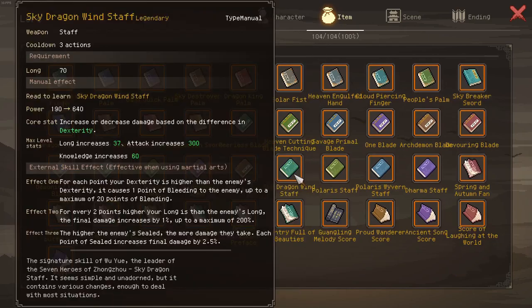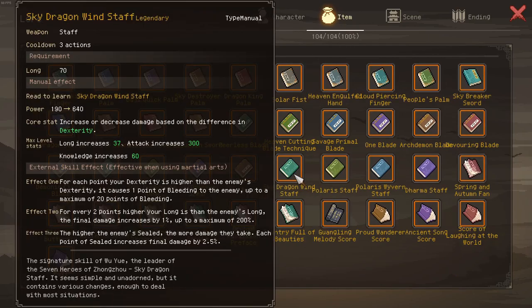We got a new manual, the Sky Dragon Staff. It offers up to 200% damage, making it the best staff manual. However, it requires a lot of long — you need at least 400 long to get the maximum effect, essentially making Effective Learner mandatory.